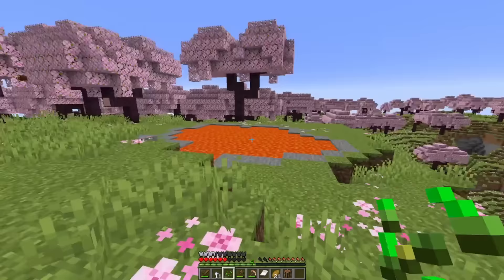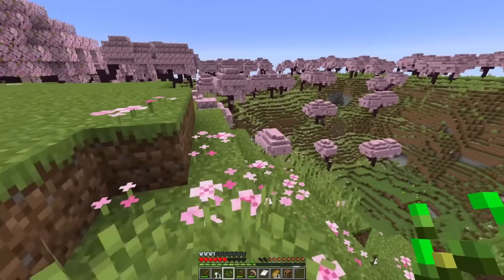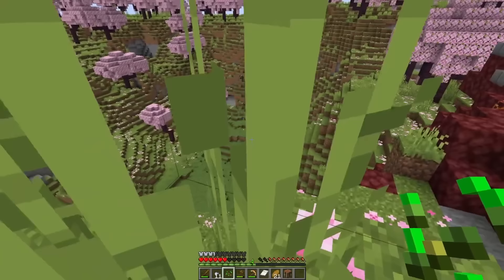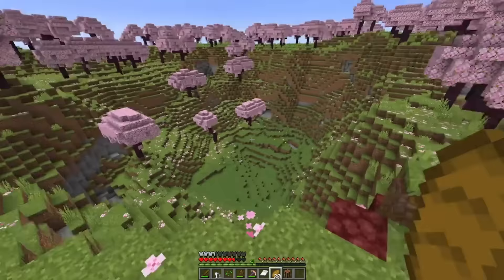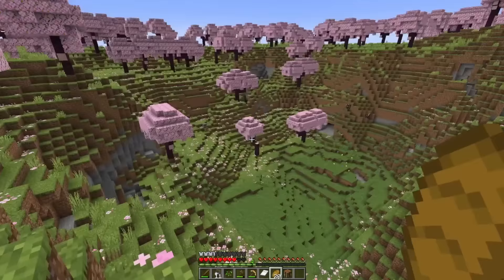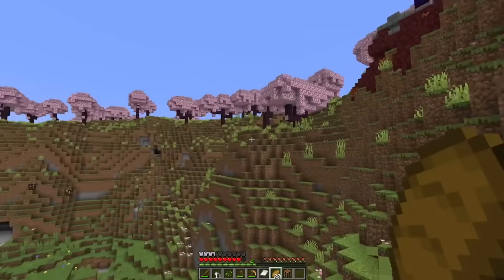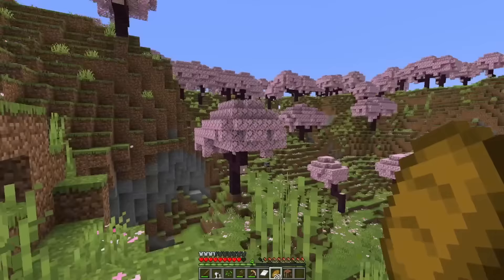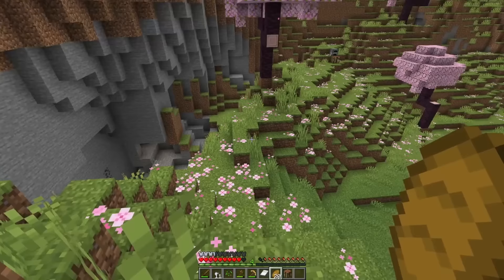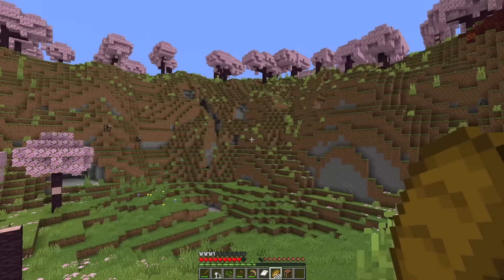It did destroy the trees here — it's so sad, look at it. But if that's all, I think we can live with that, we can patch it up later. So my plan: I want to do a big nature-type build in the middle here — maybe something with a big custom cherry tree, and just some terraforming around, maybe some handmade caves. And then on the top somewhere around here, I wanna make a little starter house so we can put our stuff in there. We all know that I don't play that fast and planning is not my thing.